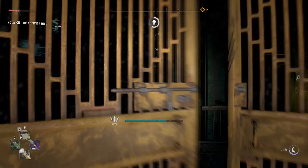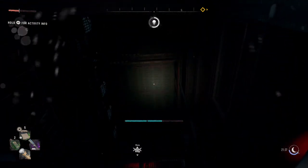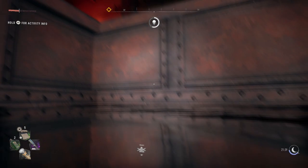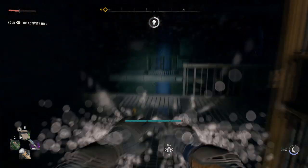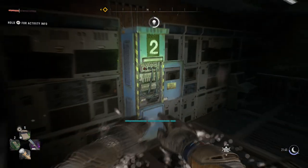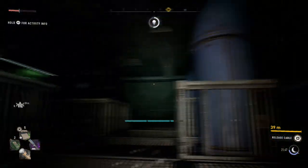Now you can go back after some breath and connect the generators, and then we have all three. All you have to do afterwards is take the elevator to the control room, switch it on, and select your faction. That's all for me — thanks for watching, and bye bye!